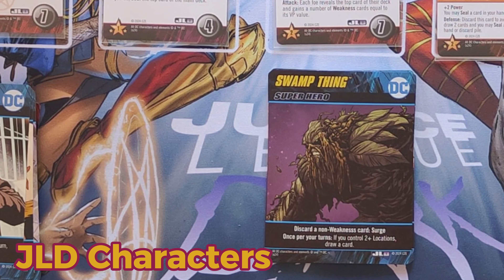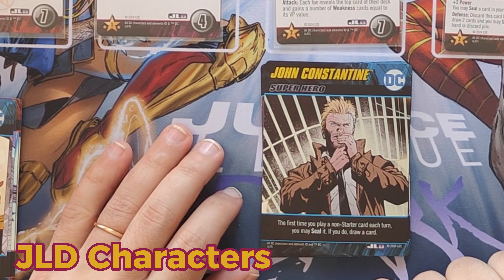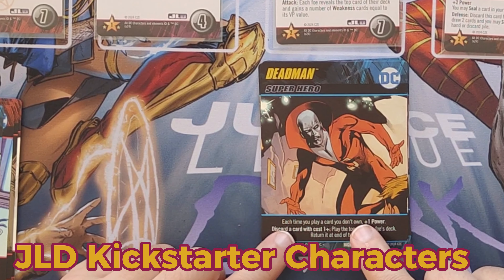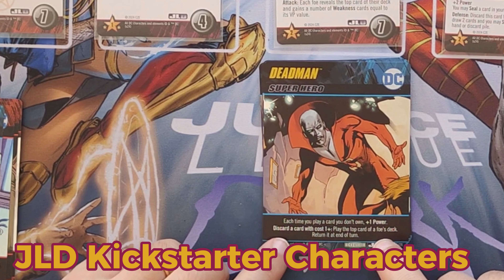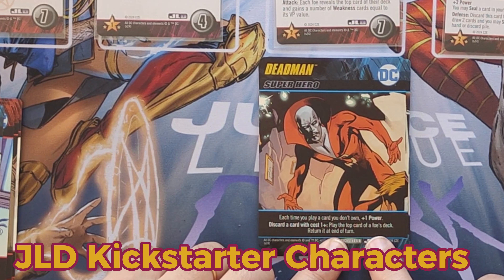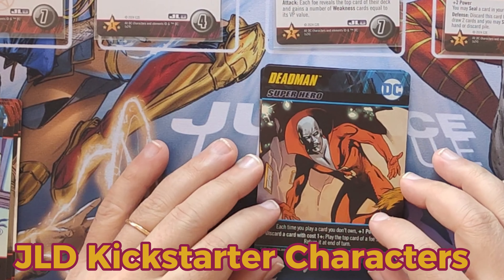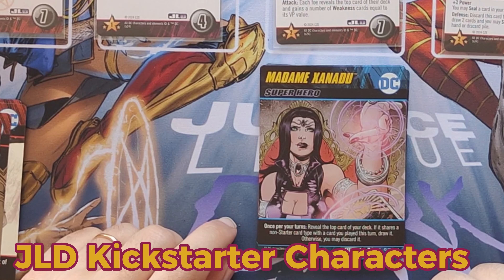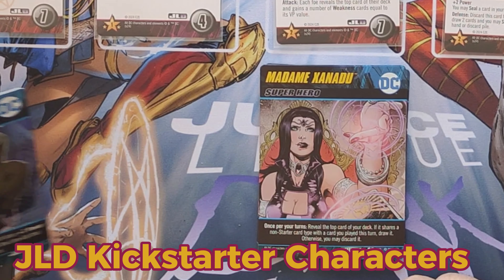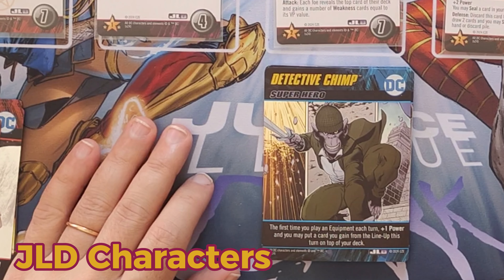Swamp Thing — discard a non-weakness card and surge; once per turn, if you control two or more locations, draw a card. John Constantine — first time you play a non-starter card each turn, you may seal it; if you do, draw a card. Dead Man — each time you play a card you don't own, plus one power; discard a card with cost one or more and play the top card of a foe's deck, returning it at end of turn; once per turn, reveal the top card of your deck and if it shares a non-starter card type with the card you played this turn, draw it; otherwise you may discard it. Madam Xanadu / Detective Chimp — first time you play an equipment each turn, plus one power; you may put a card you gain from the lineup this turn on top of your deck.